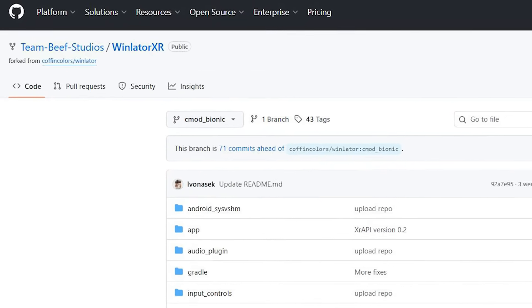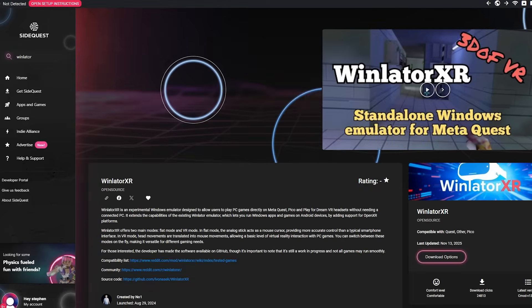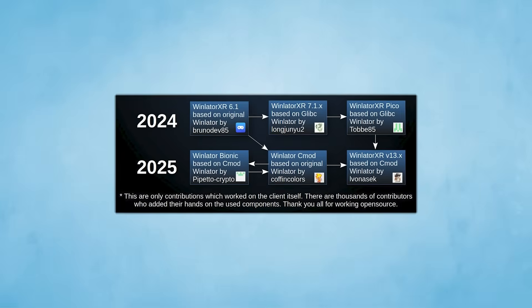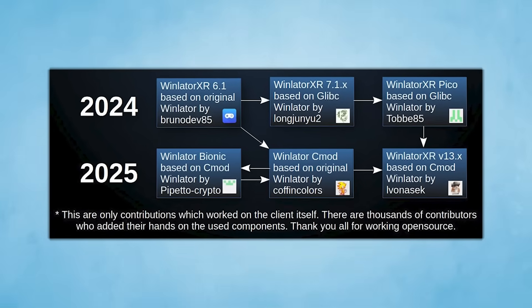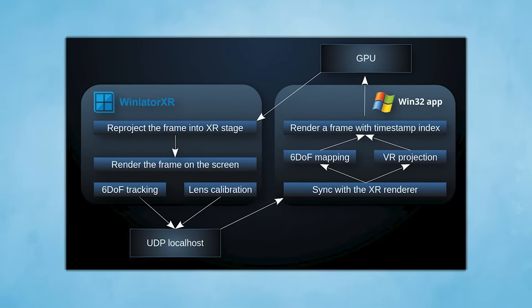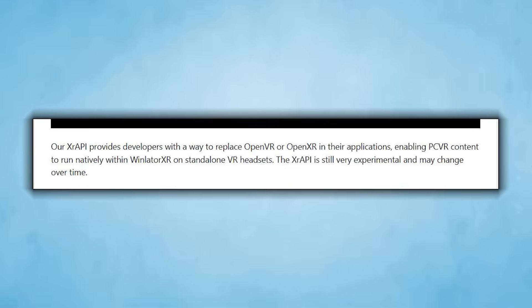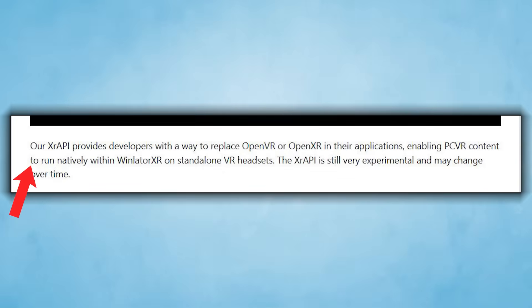This app allows you to run containerized Windows machines on your headset, and they have figured out how to leverage virtual reality mods and have them running on standalone devices, all thanks to recent advancements to the WinlaterXR runtime. I'm curious what we could experience next on standalone hardware, if the hardware limitations allow it. I'll also leave a video from the developer explaining how all of this technical implementation works down below in the description.